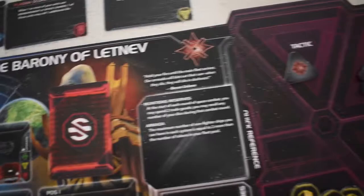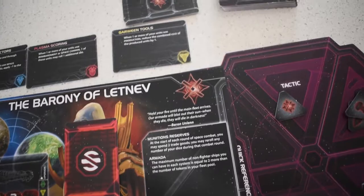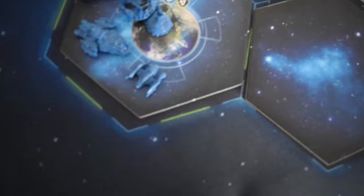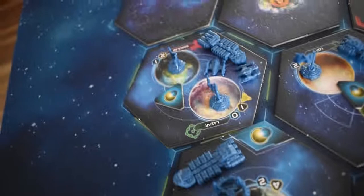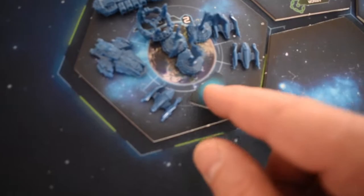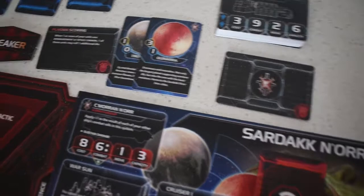Back to the Barony where they pass. Sardak have passed, Khan have passed, so we're back to the Federation of Sol. They activate, move some troops and a couple more fighters. The Sardak Norr pass, and back to the humans who also pass.